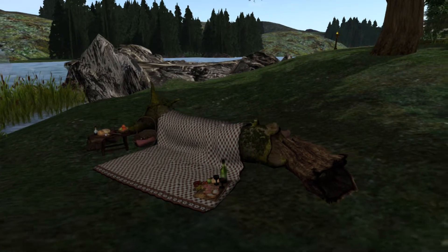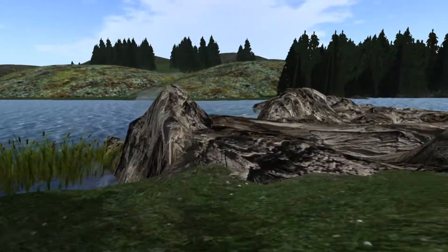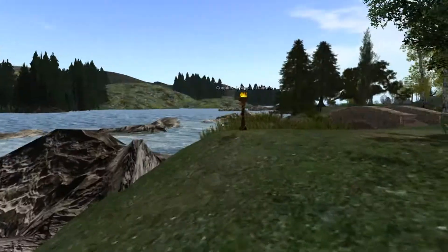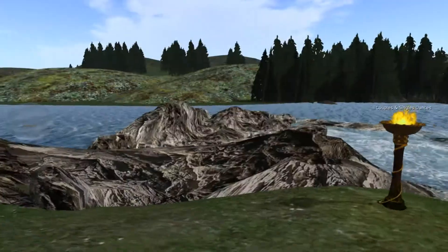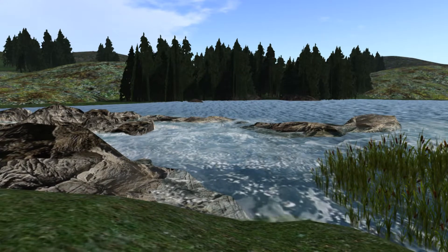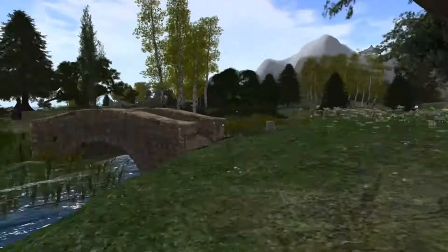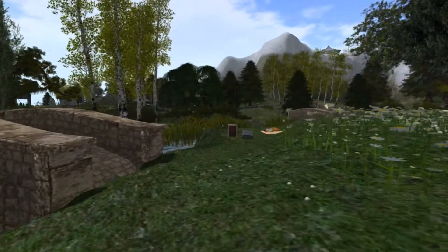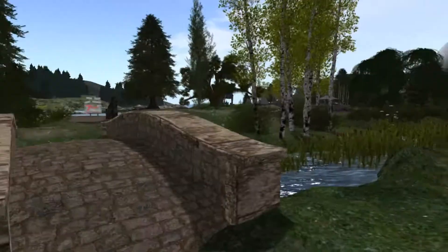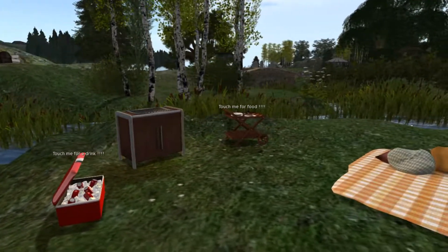That's actually a nice little picnic spot. There are what look like squirrels — or no, they're more like mongooses I think — hanging out, probably waiting for food. I do like all the foam in the water there. I like how it's foaming like it actually would in real life.